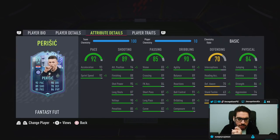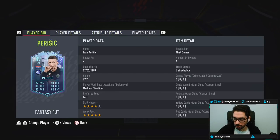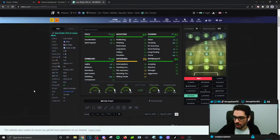In-game attributes: 93 acceleration, 92 sprint speed, finishing is at an 88. Dribbling — a basic chemistry style doesn't look bad on him, but it's probably going to be like most cards in this game an engine chemistry style flex. Because he's six foot one, high and average plus body type, you want to improve that as much as possible. Engine formats the card really nicely, but you do have to work high percentage strike angles because finishing is at an 88.